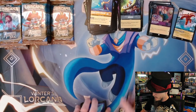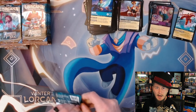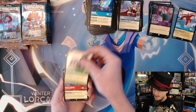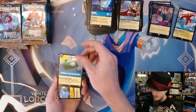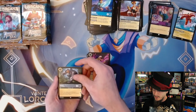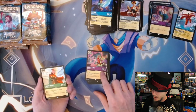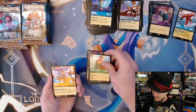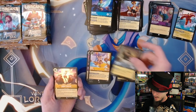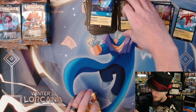I almost have a full playset of Jafars already - this is my second box and I've got three of him now. I think we found the common super rare. Alistair, Mickey Mouse, Baymax's Healthcare Chip, 100 Acre Island, Juju Hut - March Hare, Prince Philip. Chip and Dale for the first rare - that's a great card - and Mr. Big.